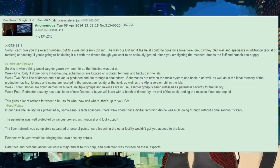This gives a lot of options for when to hit. Hard points: the facility was protected by serious tech scanners — doors that a digital recording device was not going through without serious trickery. The perimeter was well protected by various drones with magical and foot support. The fiber network was completely separated at several points, so a breach in the outer facility wouldn't get you access to the labs. Prospective buyers would be bringing their own security details. Data theft and personal abduction were a major threat to this corp, and protection was focused on these aspects.